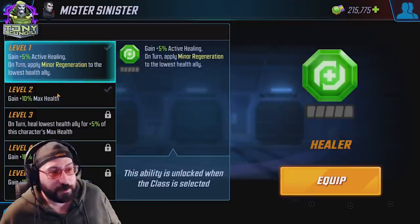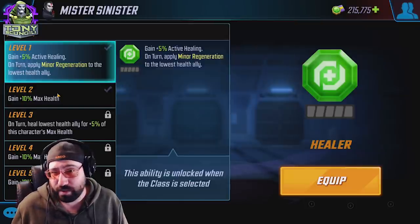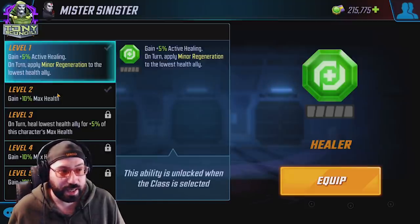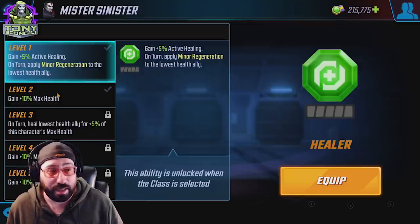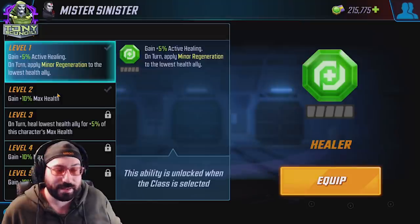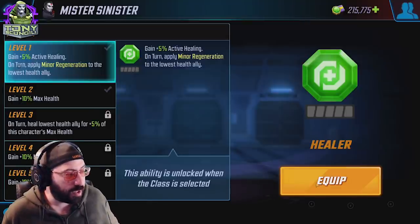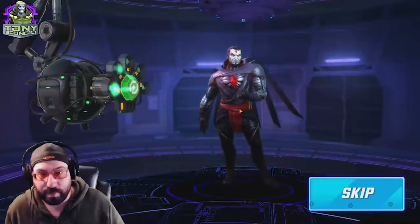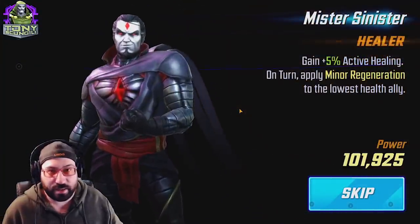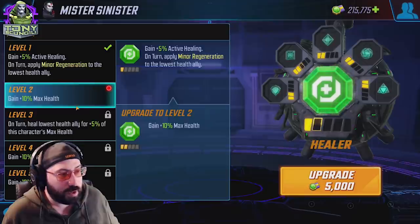Healer is actually not terrible — it turns Mr. Sinister into a sort of actual healer from his base abilities. It's a tiny little upgrade that makes him a real life healer in the game. He does have a heal every time he takes a turn, which would proc from active healing. He also moves and distributes characters' health. It's a big positive for him, especially since he's not doing much damage. I'm going to equip this immediately — I like using Sinister as a more sustain-oriented character and letting the clones and the characters around him do the actual killing.